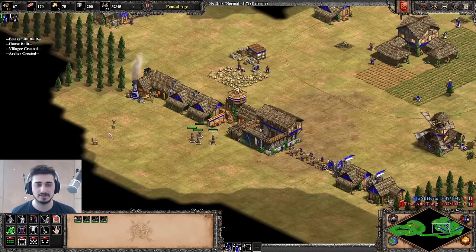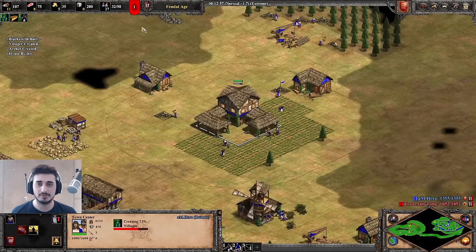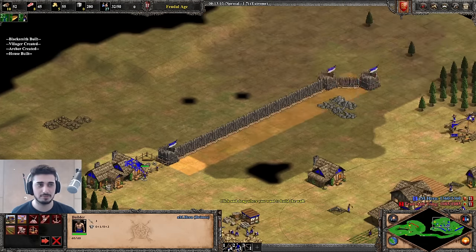You can see the Extreme AI is doing the same thing here but with two ranges. Now we have one range — we're going to get Fletching and put on the pressure. Four archers is a magic number and you'll see why. We continue walling up our base as well.